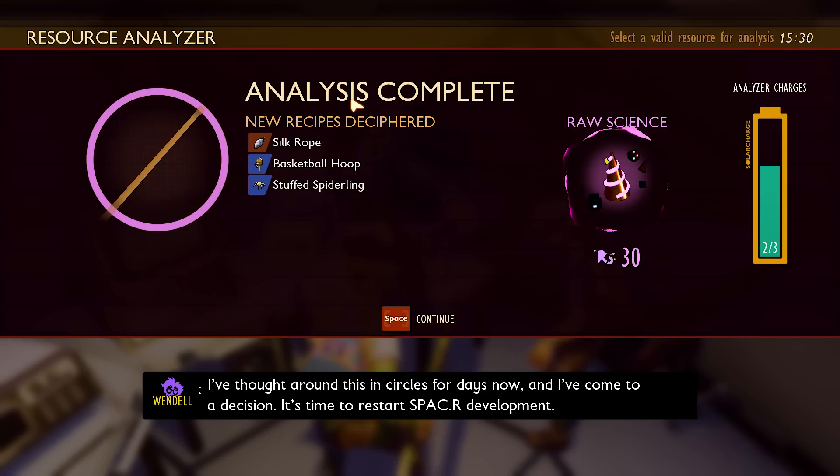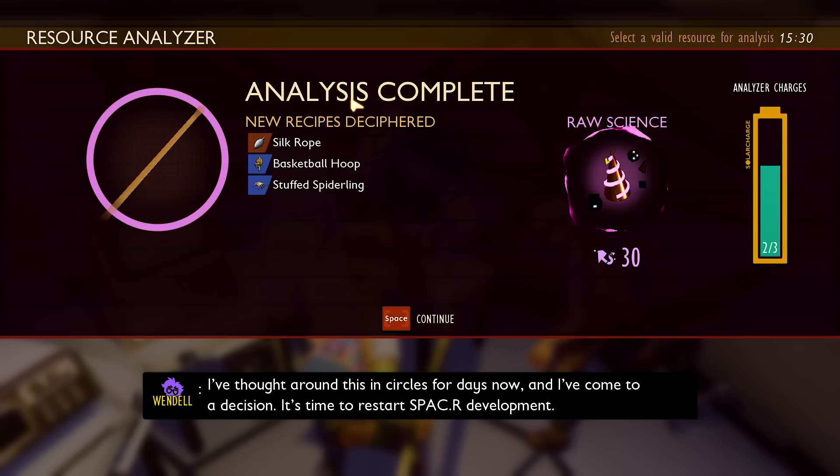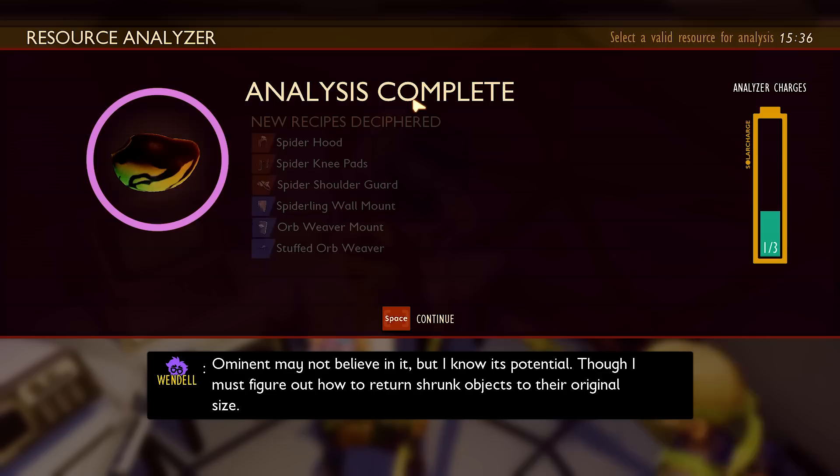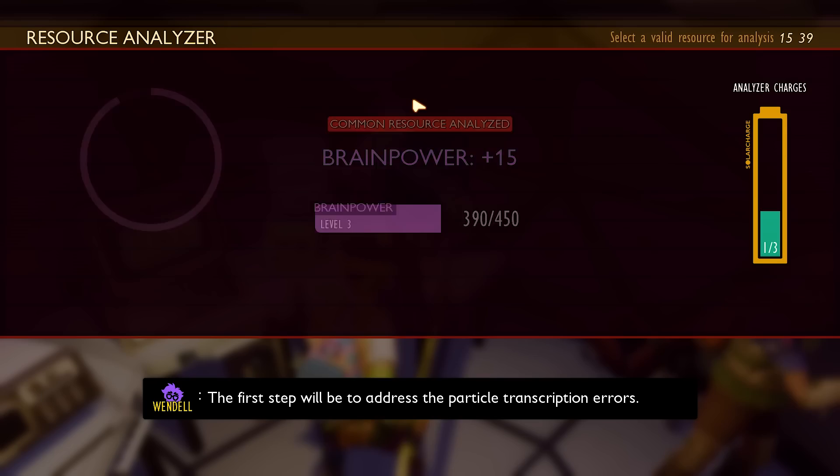Let's analyze this — maybe it's gonna unlock us something. Hey, I grabbed the tape that was underneath! A tape, nice! Spider hood, spider knees, shoulder guards — the first step. I need some particle transcription errors... it seems certain that the irregularities are responsible for the failure during the demonstration.